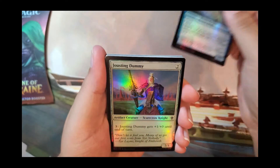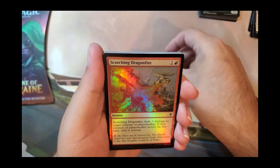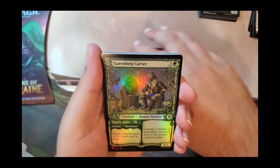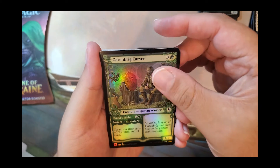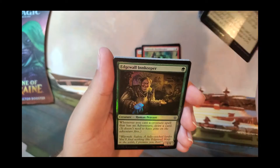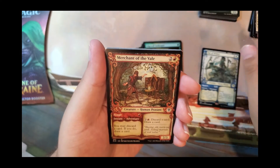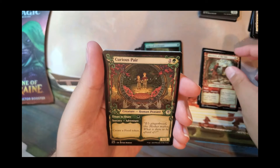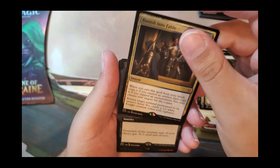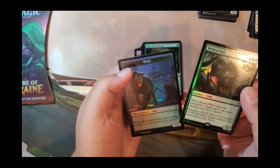Throne of Eldraine pack one: Bantress Paladin, Jousting Dummy, Rose Thorn Halberd, Tempting Witch, Scorching Dragonfire, Garenbrig Carver — love these frames — Embreath Shieldbreaker, Cauldron's Gift, Edgewall Innkeeper, Fae of Wishes, Merchant of the Veil, Curious Pair, Banish into Fable, borderless extended art Witches' Vengeance, and a Wicked Wolf with a Wolf Token.